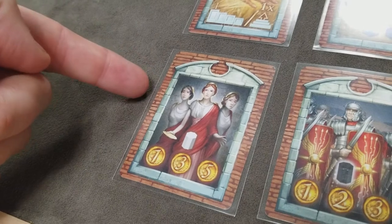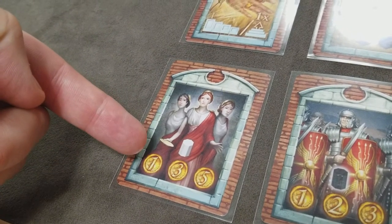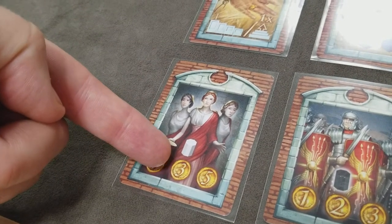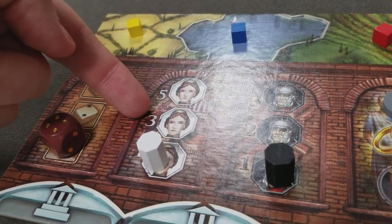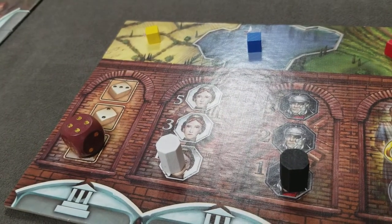This card allows you to purchase as many Vestal Virgins as you desire or can afford. The first one costs 1, the second costs 3, and the third costs 5, based on how many you currently have. So if you purchase 2 Vestal Virgins, you would need 8 money in this example.